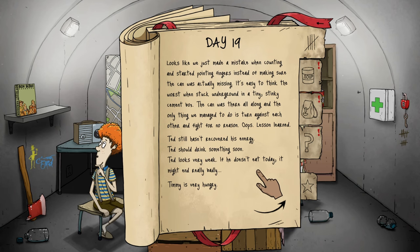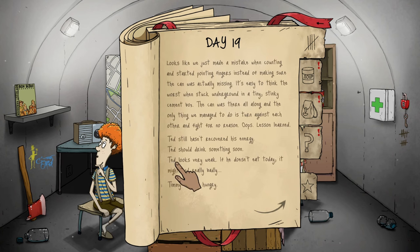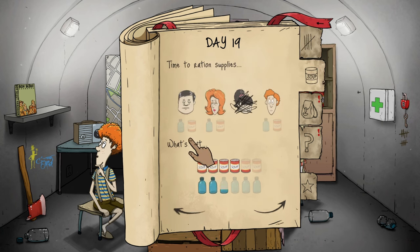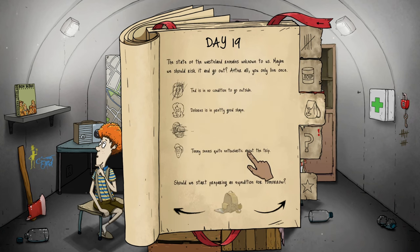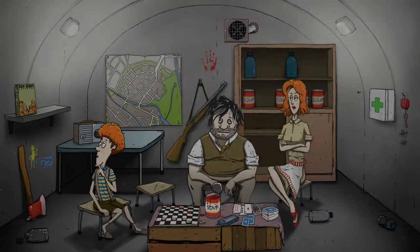Ted still hasn't recovered his energy — looks very weak, if he doesn't eat it might end badly. Timmy needs water, Ted needs food and water. We are running out of water, that's not great, but everybody is good to go. We should send someone out. We were admiring the radioactive landscape when we saw a young woman in ragged camo clothing with a nasty-looking rifle — a hunter tracking a big mutated spider who ran out of ammo. She'd pay us back if we helped, but we can't — that ammo was stolen.